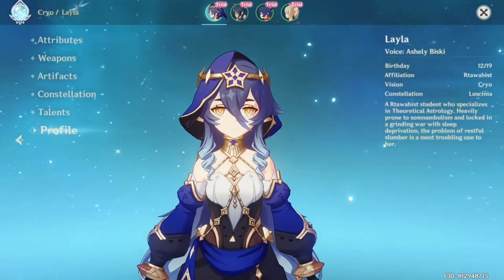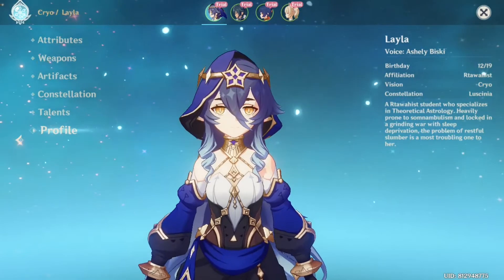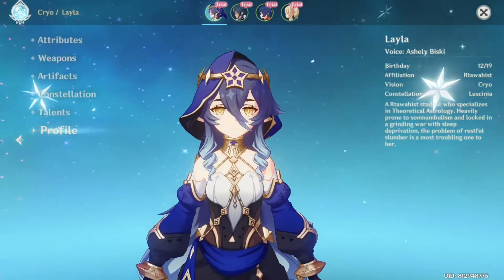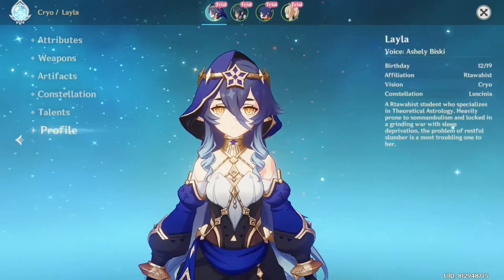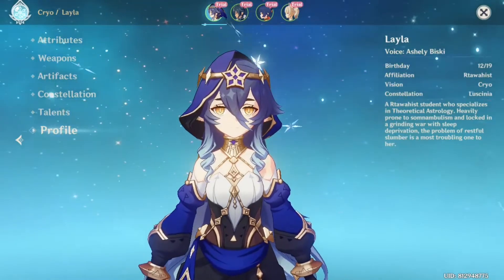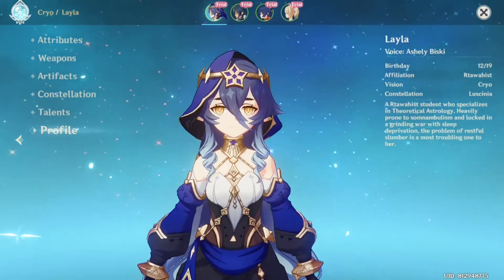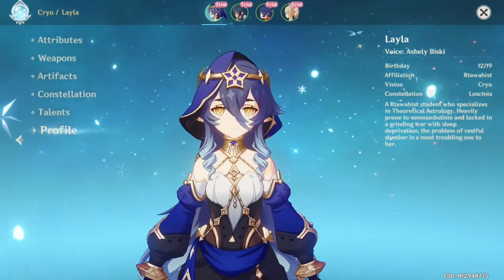At least you get an alternative to Diona and you don't really need two healers, so I can think of like a Kokomi and Layla freeze team with cryo DPS and whatnot. I don't even know if she's good on melt teams, but I'll wait and see. If you're going to build Layla, go with a tanky shield build as an alternative to Zhongli, or as a cryo shield for cryo characters.